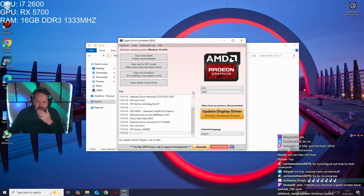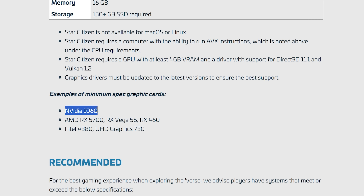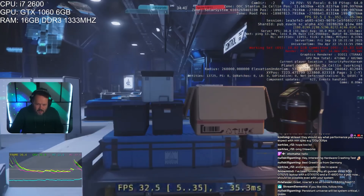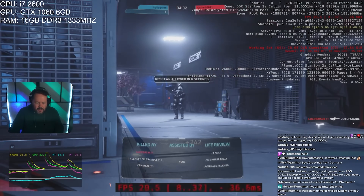We swapped out to a GTX 1066 6GB, which is also one of the cards CIG recommend as the minimum spec. We had better luck here — we could get into the game. We checked: can we get into Arena Commander? Yes, it works fine. Then Star Marine, the shooty stuff — you can kind of play that okay-ish if you're comfortable with around 30 FPS, though it's not ideal.